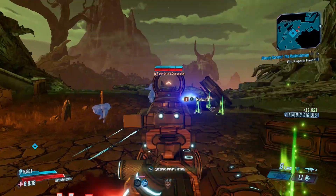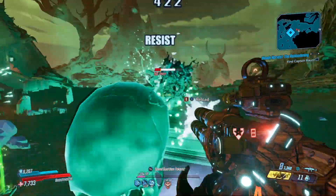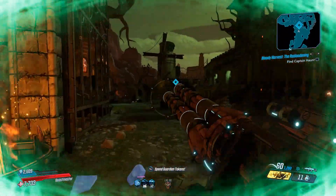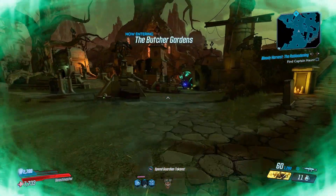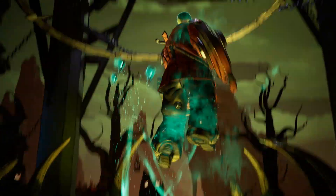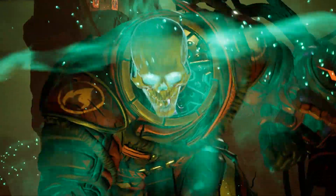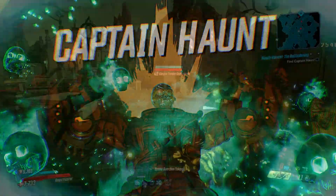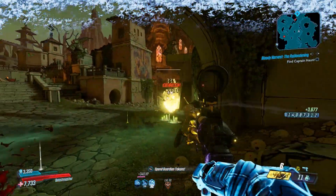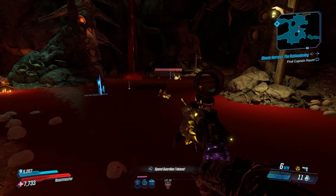First, I'm sure the majority of everybody watching this is wondering where to get the shield. The answer is pretty simple — the most likely places are the same as all the other Halloween legendaries: loot ghosts, possibly badass ghosts or regular ghosts, and Captain Haunt. But the most viable loot sources are loot ghosts and Captain Haunt, same as with all the legendaries from the event.